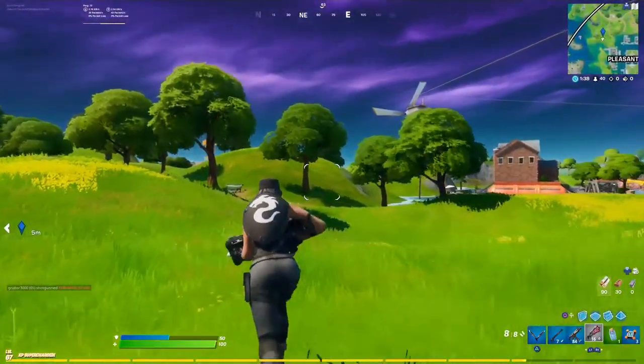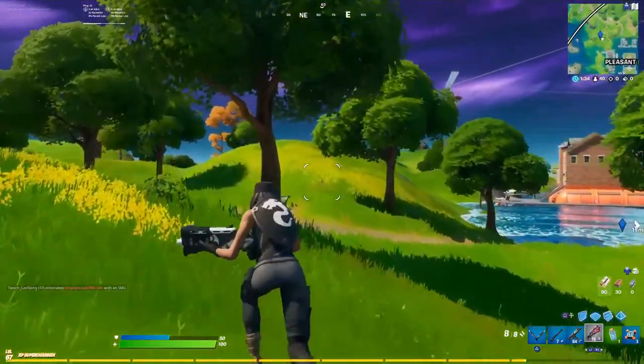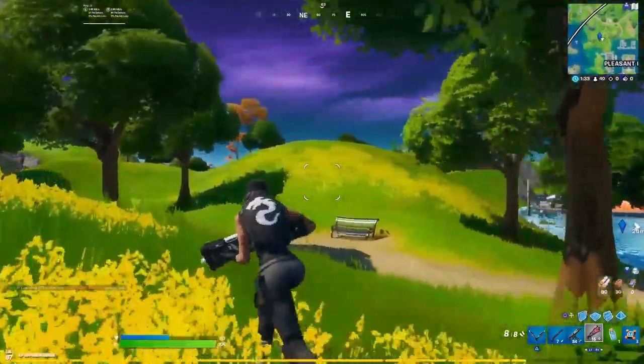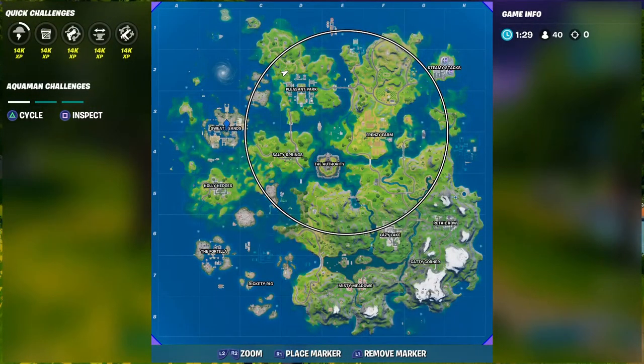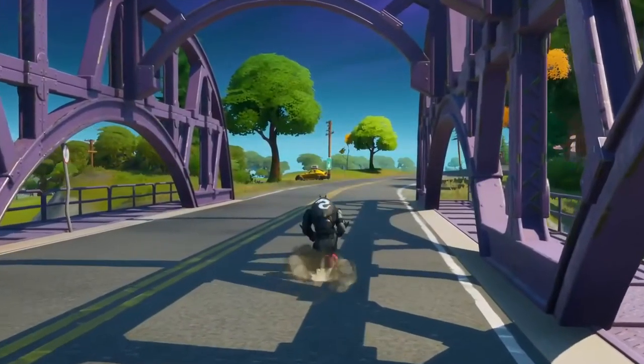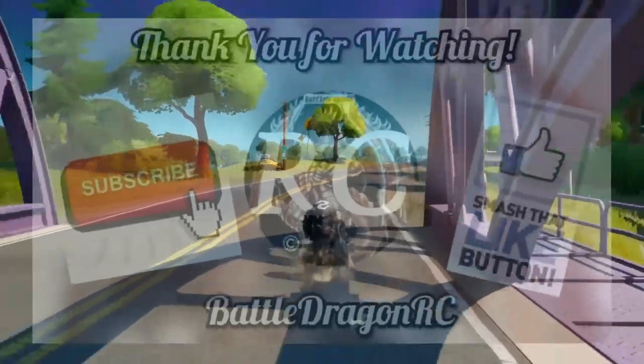I don't know why they decided to glitch this out. Hopefully they remove the mission now. But anyway, just get your weapons and we're going to go to the one all the way over there on that other windmill, and then one should be on the bottom of the zip line.